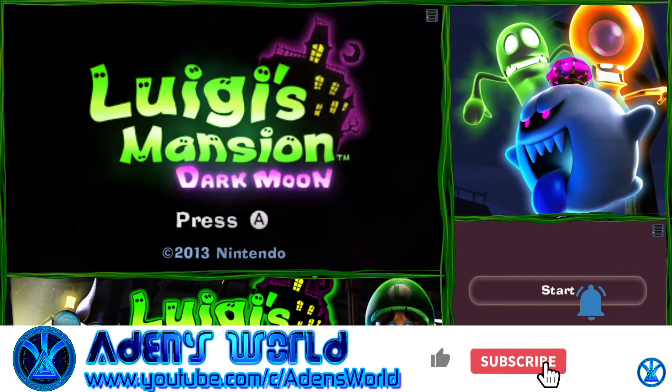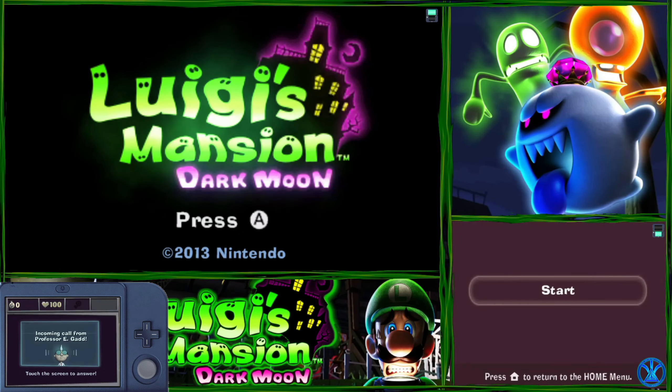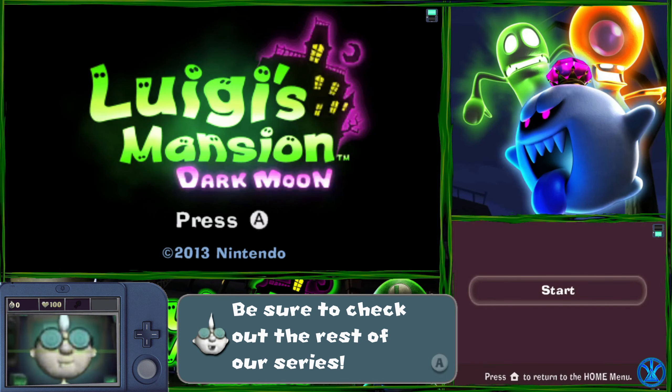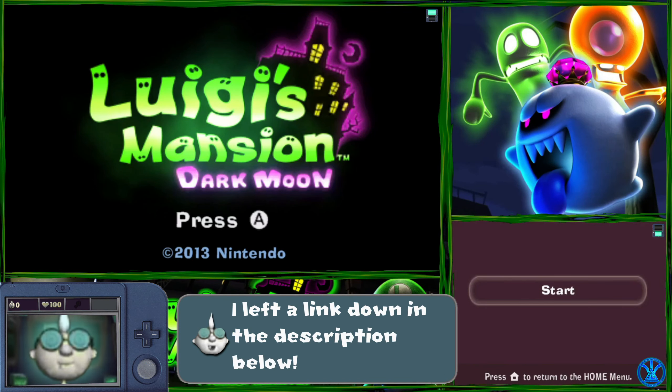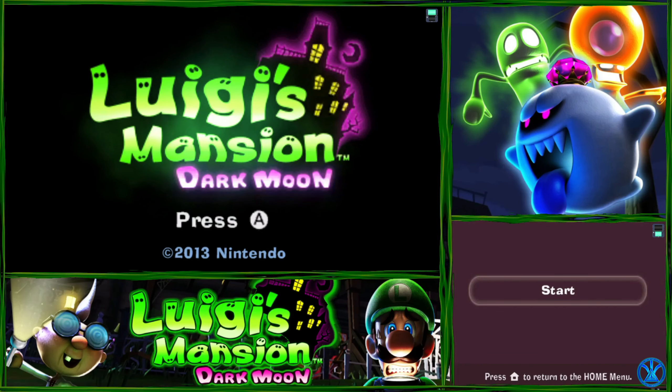Hey guys, today on 8 to 12, we are going to be heading back into Luigi's Mansion Dark Moon. Welcome back to another Ghostly Origins Bad Moon Rising episode. So today, guys, we are going to be heading back in and checking out the next mansion. In the previous video, we beat the boss of the old clockworks, and in today's video, we are going to be checking out the first mission in the secret mine. So today, we are going to be playing D-1, Cold Case.